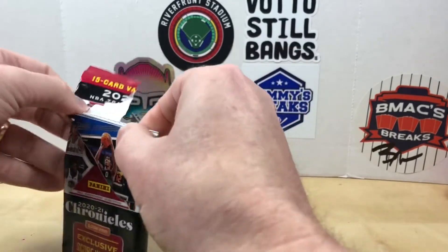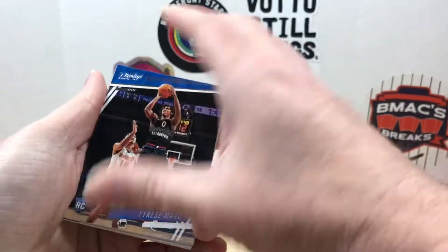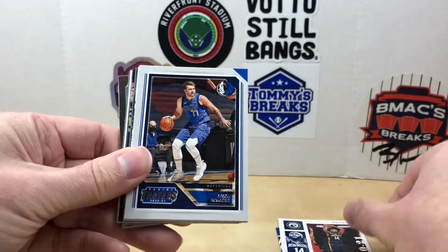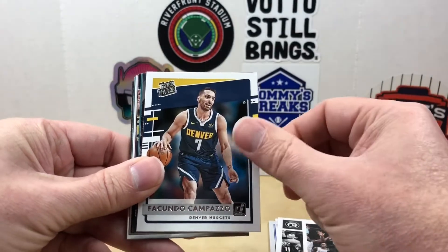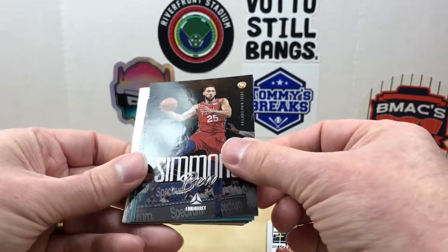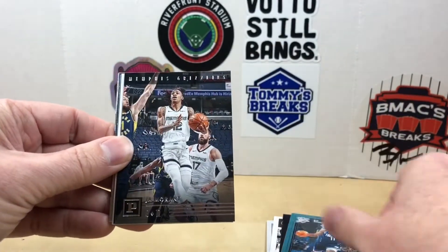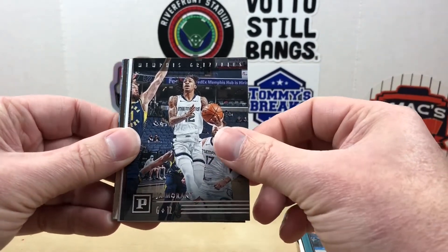Let's see what we can find in here — looking for Anthony Edwards and LaMelo Ball rookies. Start off we got some shiny in the back. We got a Tyrese Maxey Prestige, flip around we got Brandon Ingram, there's a Luka from Threads, Kyrie Irving, Campazzo, we got Ben Simmons Luminance, and Didi Louzada-Maladon.